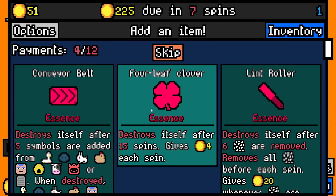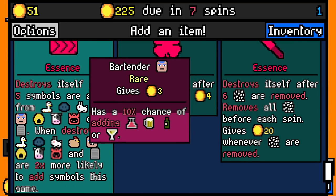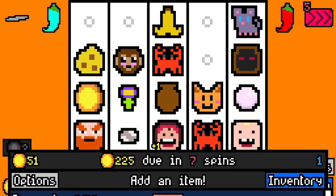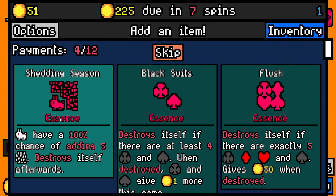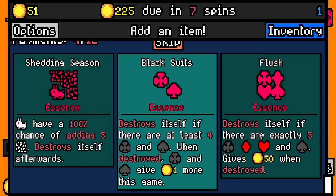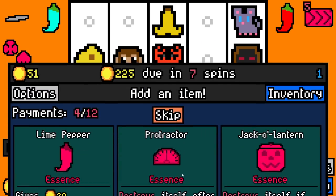I'm going to take four leaf clover just for the conveyor for bartender. True, we could get a bartender build. I think the chicken builds actually just came out. What should we go with? Destroy stuff if there are at least four black suits, destroy stuff if there are exactly five suits. Let's go black suits, let's go.